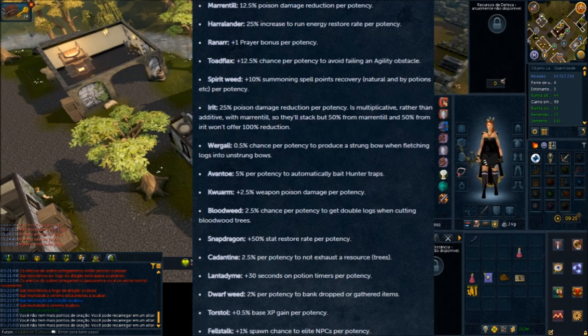Bloodweed gives a 10% chance to get double logs from Bloodwood trees. Again, not great for main accounts but good for Ironman because Bloodweed is not cheap. Snapdragon gives 50% extra stat restore for emergency, meaning twice the last stat restore. I don't see a use for this at all — maybe for desert treasure quests if you even have high enough Firemaking by the time you do the quest.